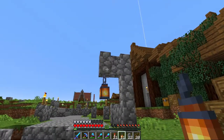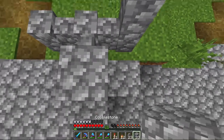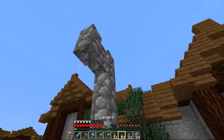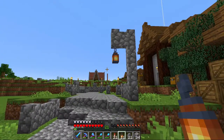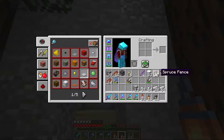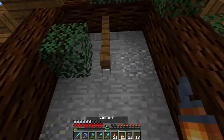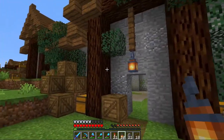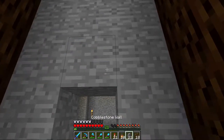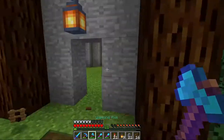I think it should be one taller, right? Yeah, I think it should, in my opinion. There — there — there we go. That's gonna be better. Yeah, I like that a whole lot better. And then we could go right here with a spruce fence, maybe going right here — something like that? Maybe. I think I like that. It's better than — is it though? I'm not sure.